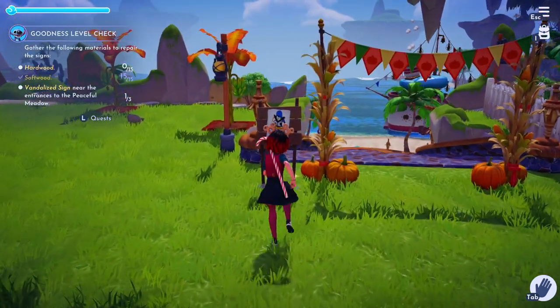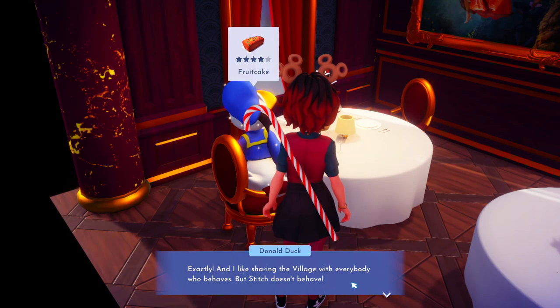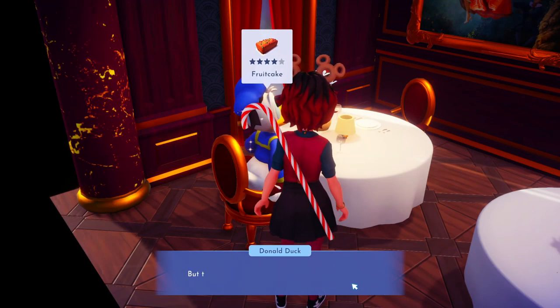There are three signs, but you only need to interact with one of them to start this quest. Once you interact with it, it's going to tell you to bring it to Donald and he's going to get real mad.